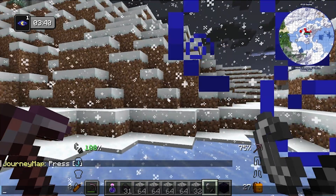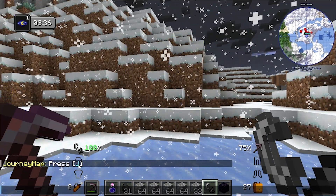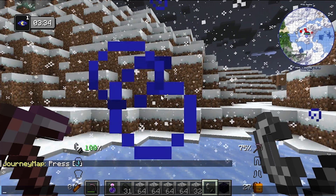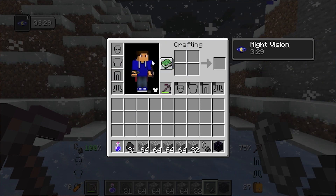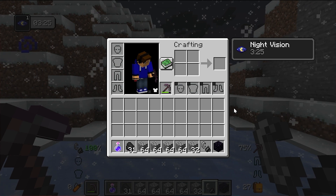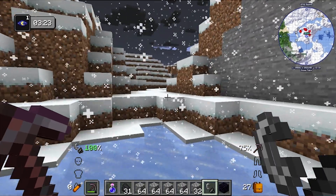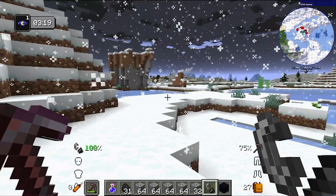The Inventory HUD mod is visible in the bottom left and bottom right of the screen. And for Cosmetic Armor Reworked, press E to open your inventory, go into your armor slots, and you'll see the cosmetic armor panel is right there — that's it working perfectly.